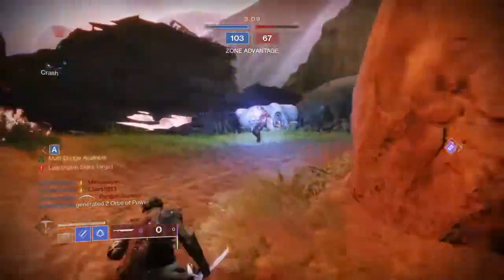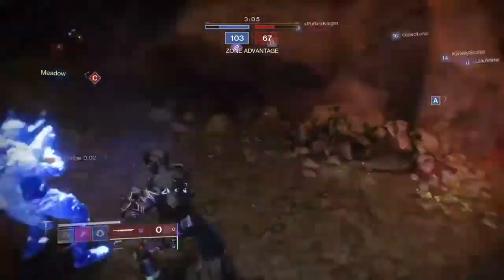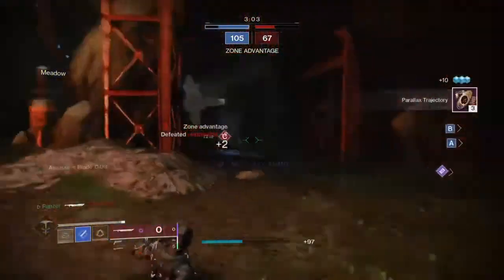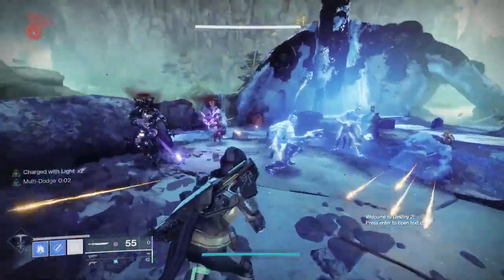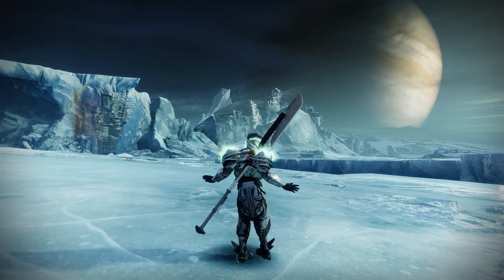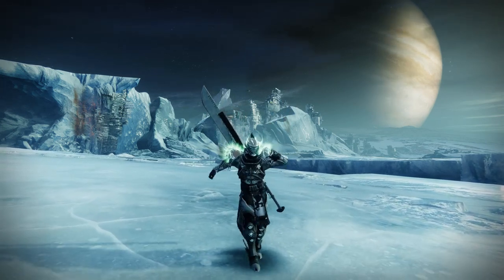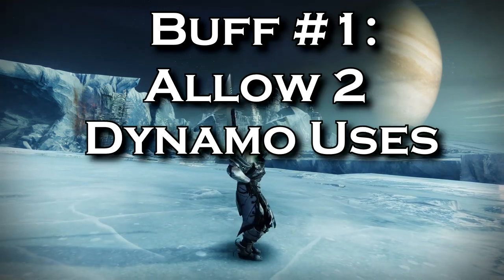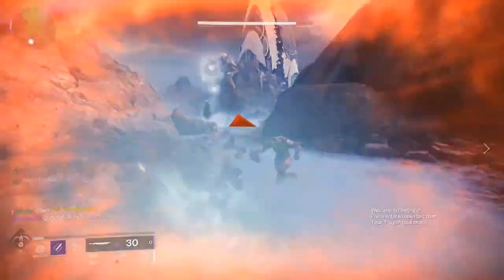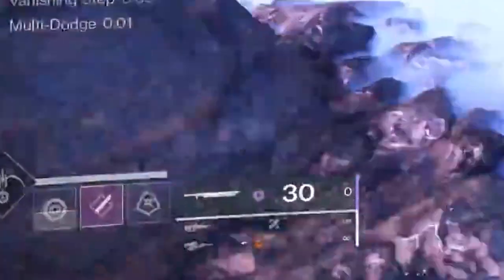Another cool interaction was Winter's Shroud. On Stasis, Hunters can dodge to slow enemies. What was really cool about this with Radiant Dance Machines was you could dodge until enemies freeze and then shatterdive them. This was a really cool way to play the game that only existed for one week until the exotic was nerfed. Now the first buff I'd give Radiant Dance Machines would be to allow Dynamo to work twice while dodging. This way, it isn't as strong as before, but still quite good again.